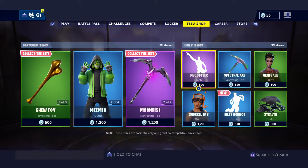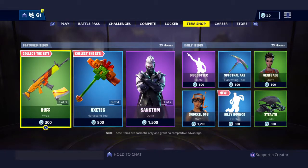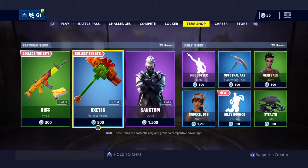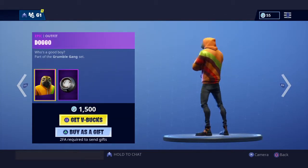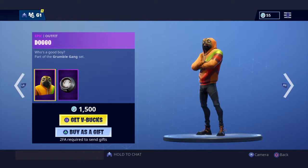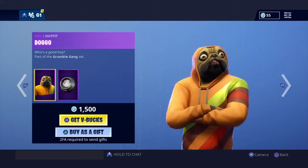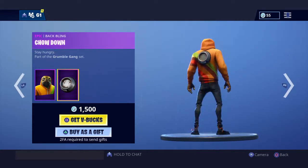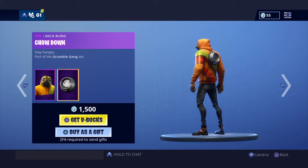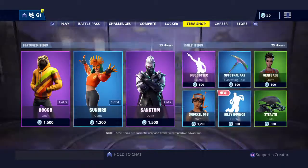Hey, what's going on guys, we're back with another video where today we're just checking out the new item shop. This one is the Doggo — it's really funny because the skin body is so skinny and then the face, the head, is so big. It's so funny. And then you got the back bling which is really small — that's so gross too.